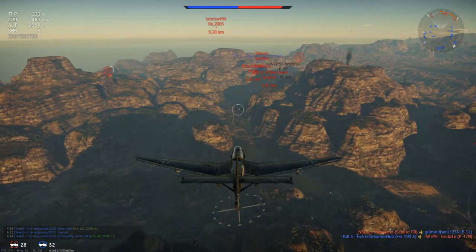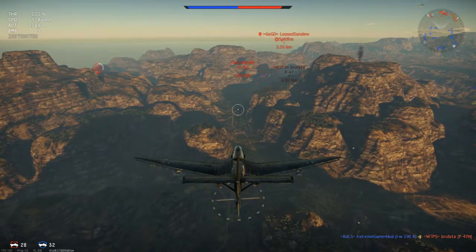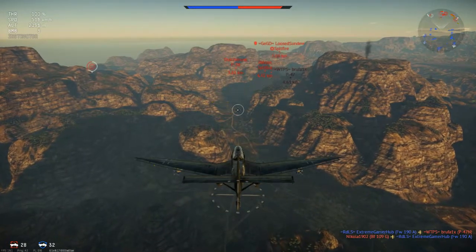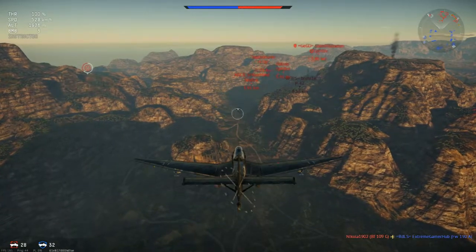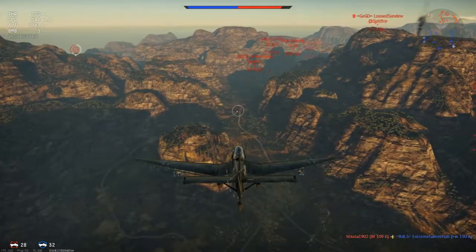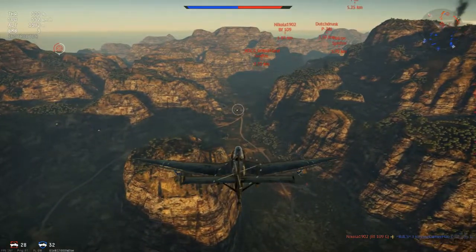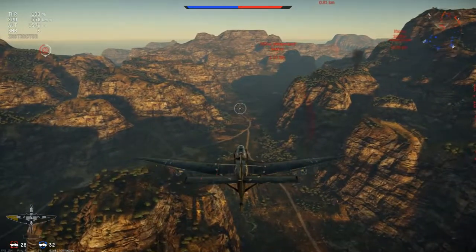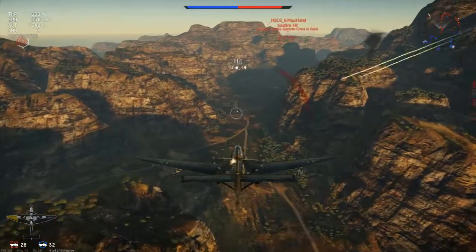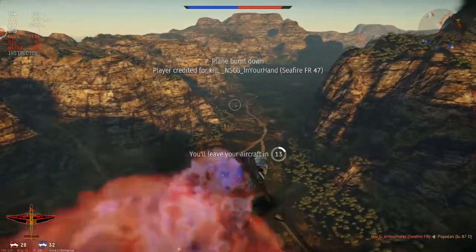I'm going after an armored column coming down the road. Our team is winning — if you look at the bar on top, the blue is growing and the red is getting shorter, meaning they're getting shot up. We've also got some high-level bombers up there decimating the enemy base.